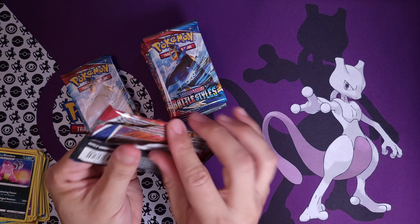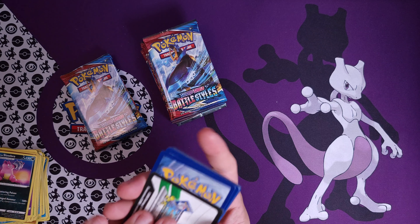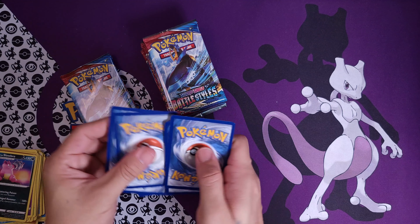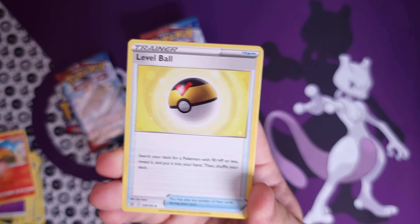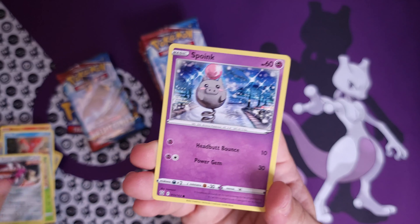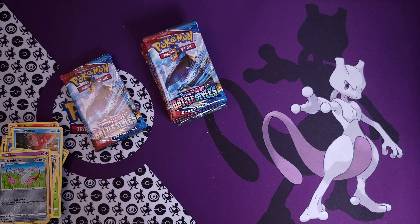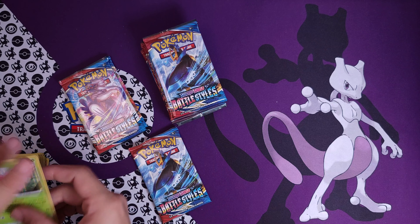In our next video we're thinking about doing some Darkness Ablaze — we're going to pop open the ETB and look at the cards. It's something a bit newer to me opening-wise. I don't open a lot of things, I usually just sit on them and collect them. But we did get a reverse blade and a Chansey rare, and it's a holo — sweet deal, that's a cool looking card. So we got one little rare.